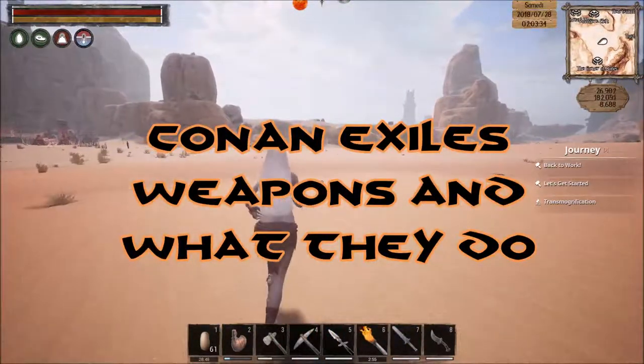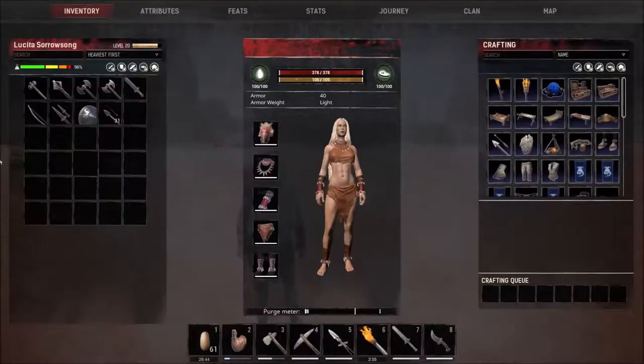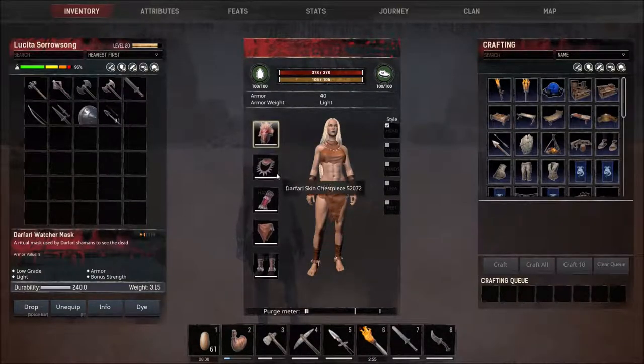You guys have been watching me do some stuff with my spear. I've got a collection of iron weapons — these are just basic iron weapons — and I put on this Defari outfit so you can see this. You'll notice it says Bodus Strength, Low Grade Light. This is the low grade stuff.